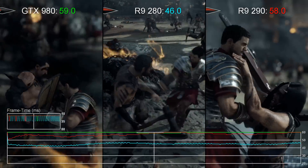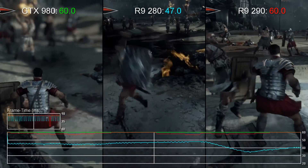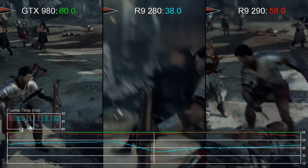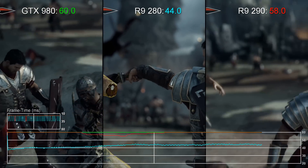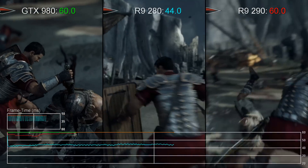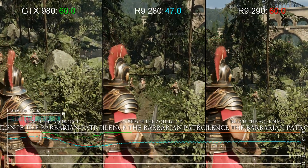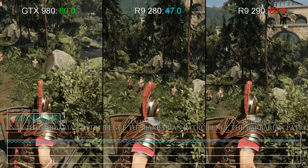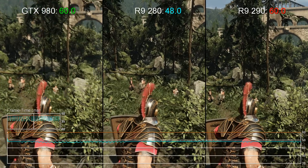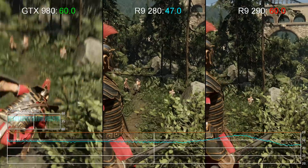The cheaper R9 280 does well bearing in mind it's so cheap these days, mostly handing in a 40-50fps experience. To be honest, the inconsistent refresh really hurts the presentation at this point, so we'd turn on Ryze's 30fps limiter in order to ensure more consistent performance. If that's not acceptable, the inbuilt upscaler, shadow and particle settings can do wonders to get you hitting that magic 60fps target. And the impact on image quality isn't actually that pronounced.